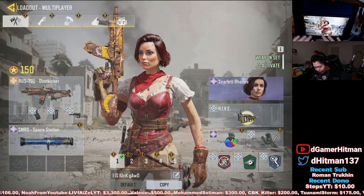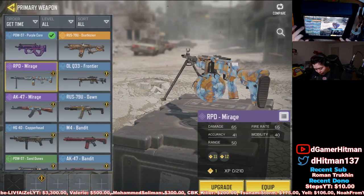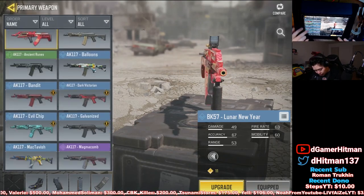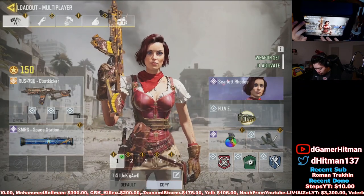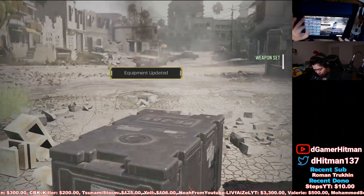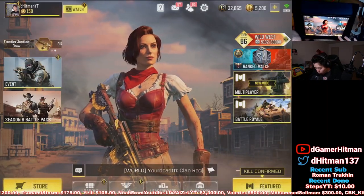We're going to rock the Scarlet Roads skin — it's actually really nice. The details on her face are really clean, like the blood and everything. We'll put the other guns on just to see how it looks. We'll have the Mirage. We also just got the smoke grenade, so there we go — smoke grenade. I'm using Tracker but let's try Vulture instead since we're doing Kill Confirm with the Dust Kicker.